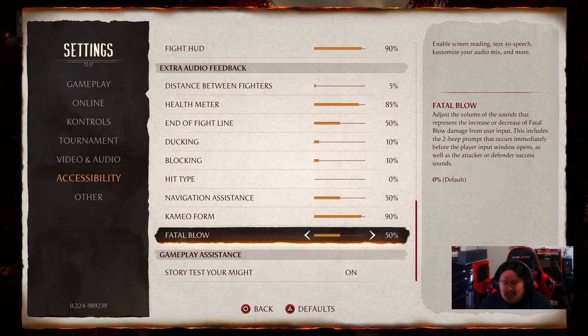Okay, so those are the two main sliders: the speech rate, and audio cues for the fatal blow mini-game sequences. Now I want to talk about one more area where the screen reader wasn't reading before. Let's jump into the online settings.